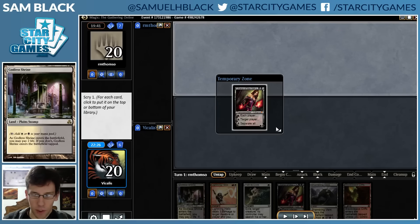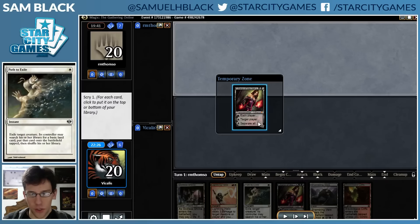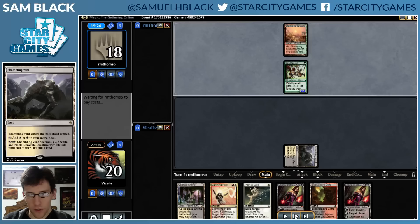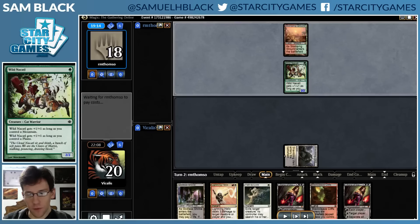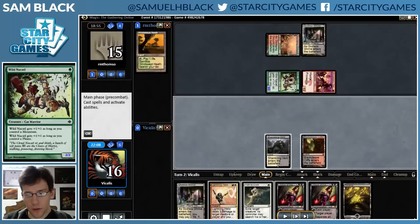Liliana is a good card in the matchup. The second Liliana is not great, but my opponent has discard in their deck, and Liliana is my highest impact card - I could certainly imagine my opponent wanting to use a discard spell on it. So I keep the Liliana on top. My opponent plays Wild Nacatl, and I'm not going to use Path here. I have a 1-mana spell, a 2-mana spell, and a 3-mana spell, so at some point Shambling Vent is going to stunt my development. I think it's fine to just take a hit from Wild Nacatl on turn 2 and save Path, which is one of my best cards against them.